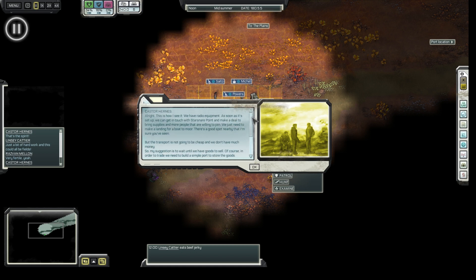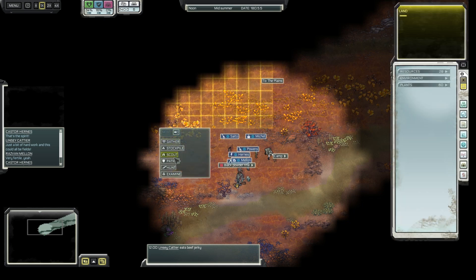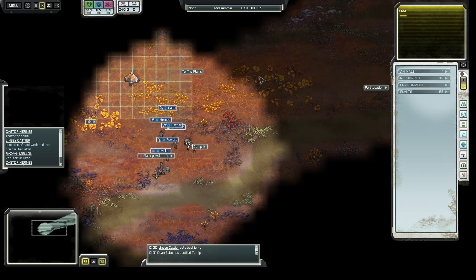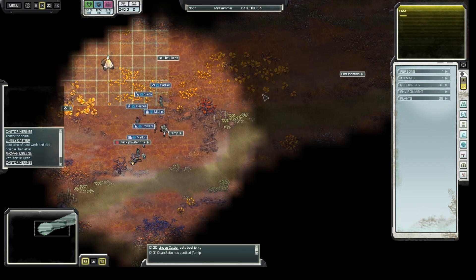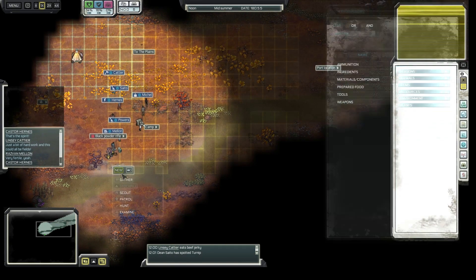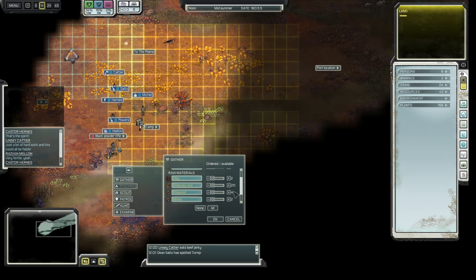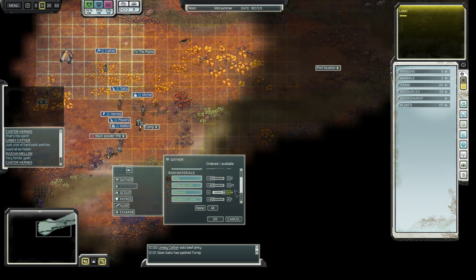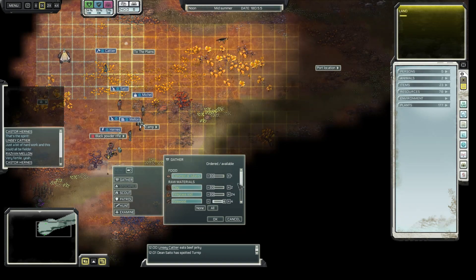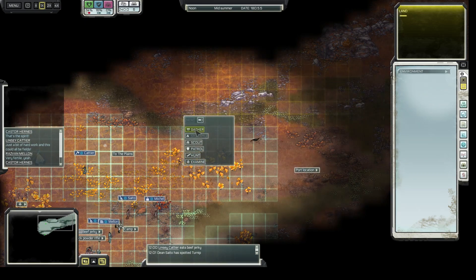The other thing is let's get a farm plot going as soon as possible. Let's examine this area for the radio hut. I know I'm going to need a campfire, so let's just get them started on that — I hate to see people standing around.